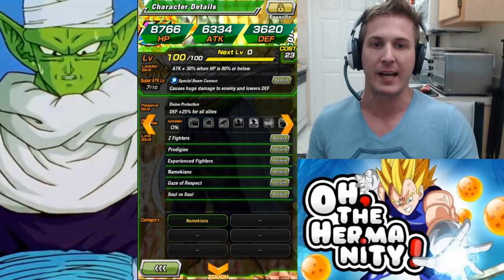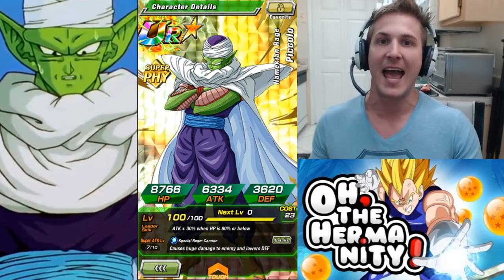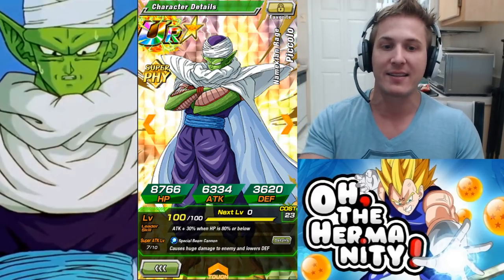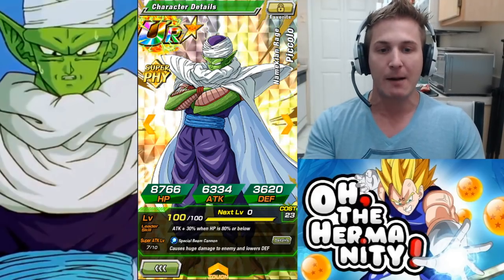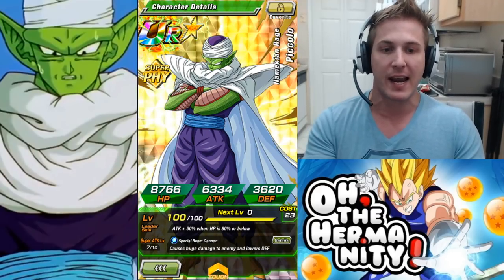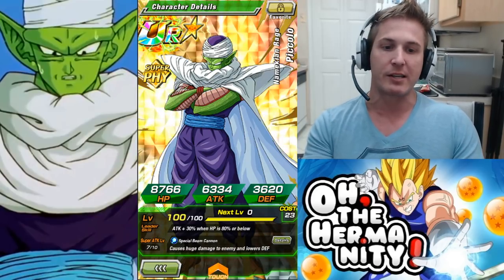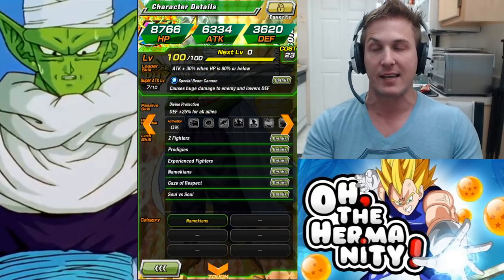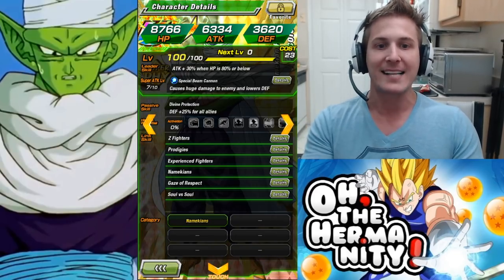If we take a look at him now, this is Piccolo in his UR form. He has a TUR and we'll get to that in a second. In his UR form he's got a leader skill of attack plus 30% when HP is 80% or below. He causes huge damage to enemy and lowers defense — and lowering defense can be very beneficial especially in Super Battle Road.